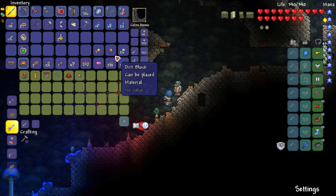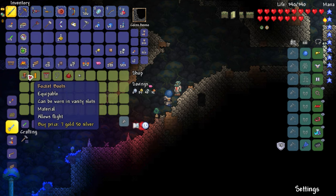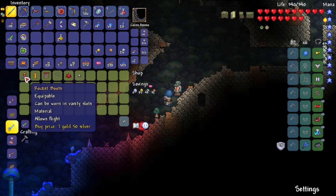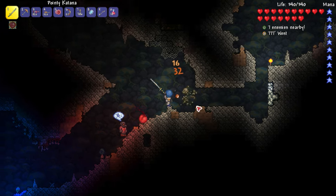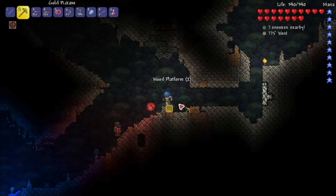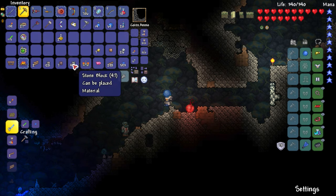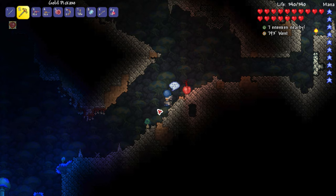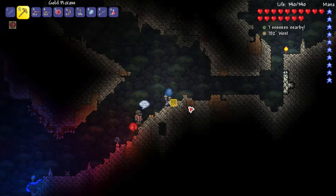I could buy and sell stuff here. Rocket boots — 'can be worn in vanity slots, allows flight!' Oh my gosh — is that what you guys were talking about in the comments? I think multiple people mentioned something like rocket boots. The tool belt increases block placement range by one, and the tinkerer's workshop allows combining accessories. I kind of want to make this guy a home and assign him a room, maybe build it right here.